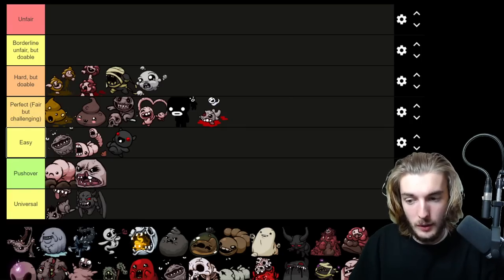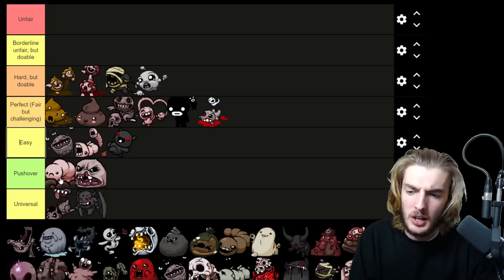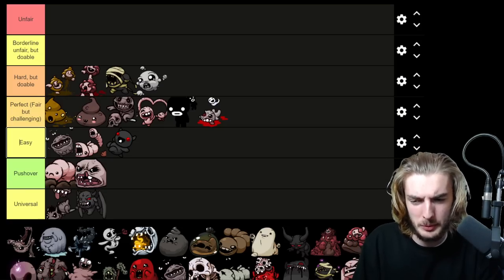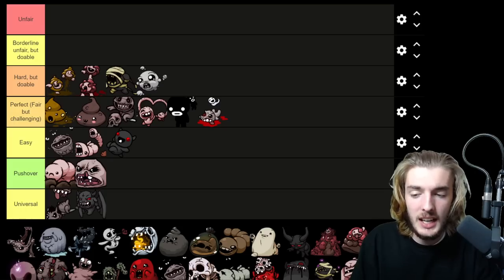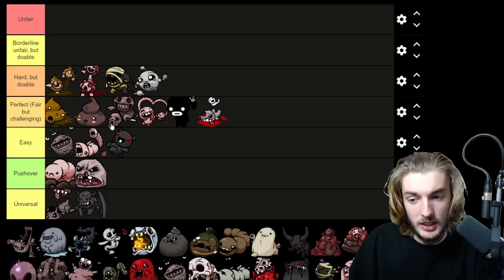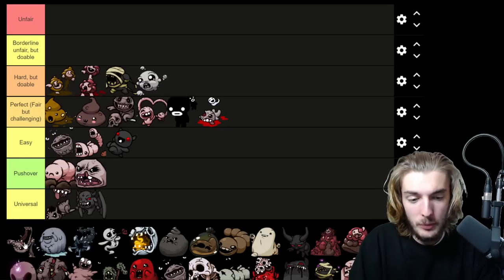Pin is a pushover — the first pushover on this list. Monstro also falls into pushover territory; you should not be getting hit in either of these fights. Larry can cross you up, Duke of Flies can swarm you sure, but you should never get hit by Pin or Monstro — it just shouldn't happen.